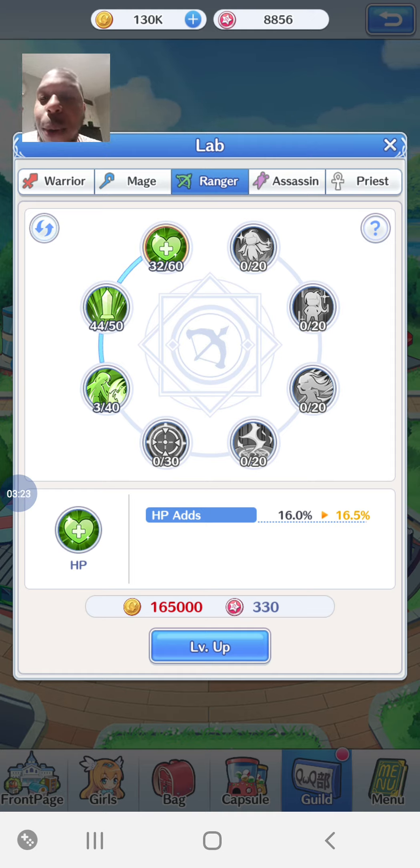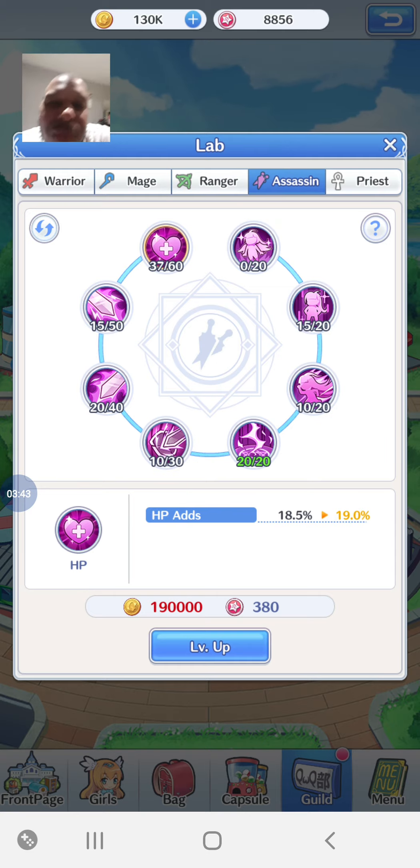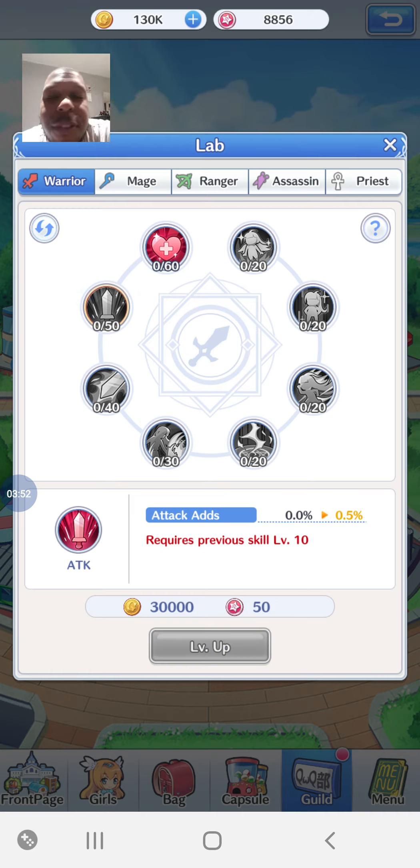The one I've focused on the most is Attack, because attack is great. I've got that at 22% currently - 44 out of 50 levels. This is why I like the Ranger category, because attack starts on the second slot, which a lot of categories don't do. You also get critical damage on the Assassin and the Mage.